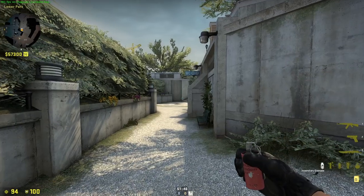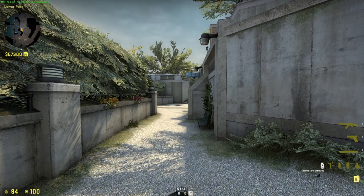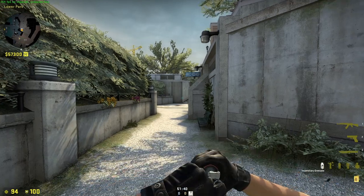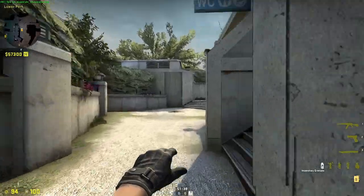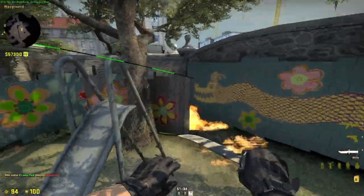Now this doesn't always hit, but when it does it's a very successful molotov. This is a playground molotov — run until you get just past there, jump throw, and it lands there.